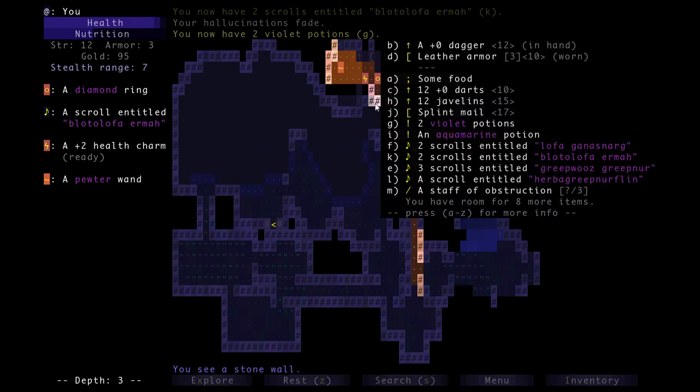The splint mail is actually reminding me of something — we found some splint mail earlier. As you can see it has a strength requirement of 17 and we only have 12 strength, so that's not going to be very helpful right now. But later on when we find some strength potions we might be able to use it. Also it doesn't have the armor rating showing right here, and the reason for that is when you very first find armor or a weapon or a ring just lying around there is a chance it could be cursed.